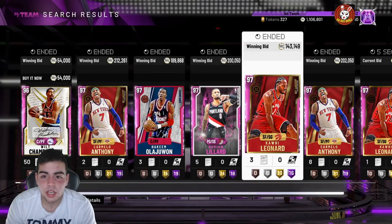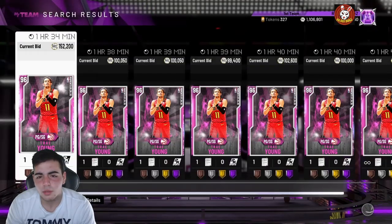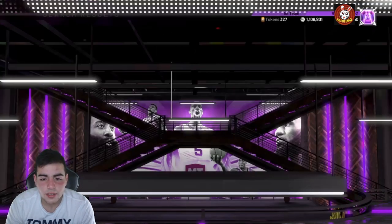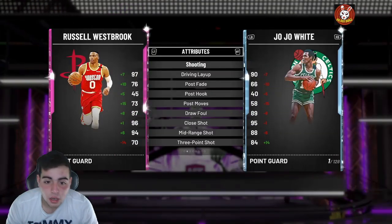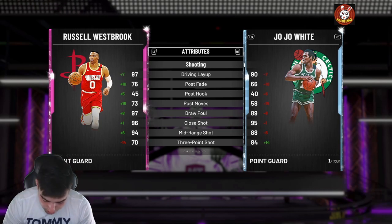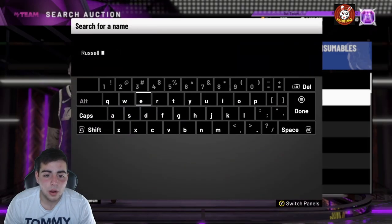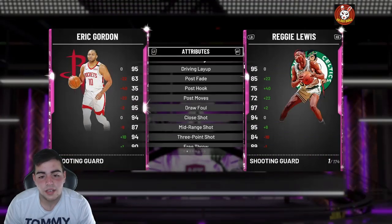Let's check out the pink diamonds. We got Trae Young — Westbrook is probably going to be the most expensive. Trae Young is at 152. We're gonna pop about 20 packs hopefully and get something. I am a little late, I worked all day today. We also got Eric Gordon — he's probably one of the best shooting guards in the game, let's check out his stats.